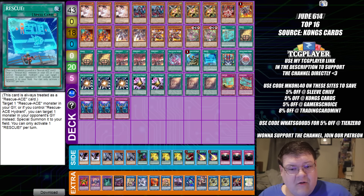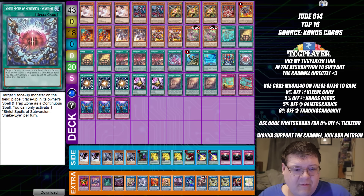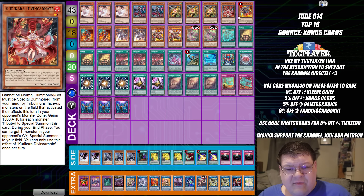And then we have our Rescue Ace deck. Our Ace was 16th place — that's disgusting. They're actually playing triple copies of the Gravekeeper's Inscription. That's interesting — anything to try to slow down your opponent. We are playing the Sub version in here as well. How many builds are going to play this? We have Double Tac Talents as well. And then of course Ghost Bells. This all feels pretty normal. The one Karekara puts me off, but okay.